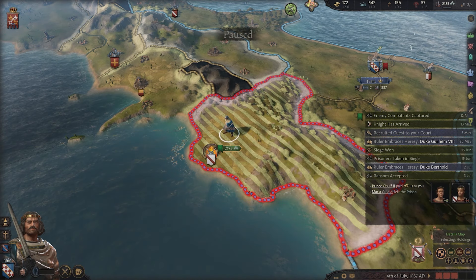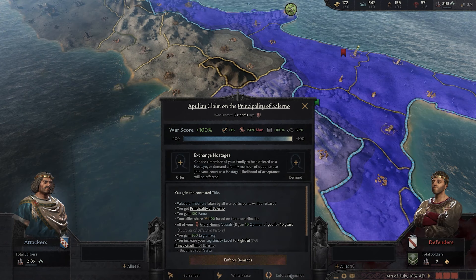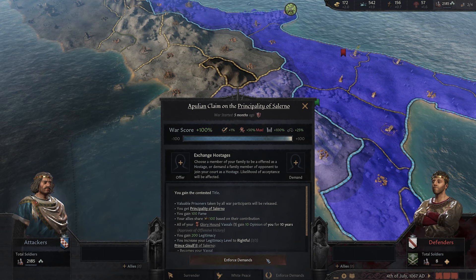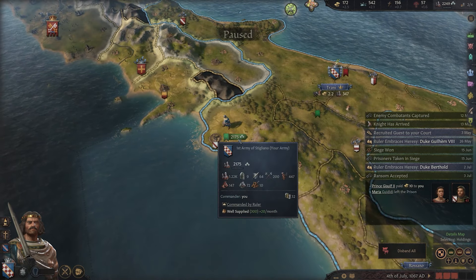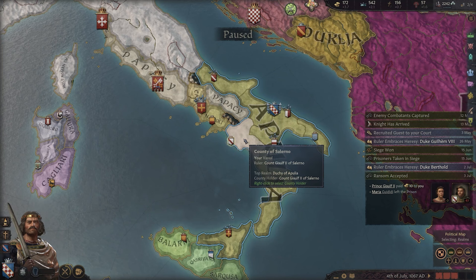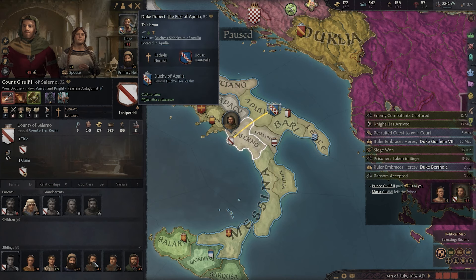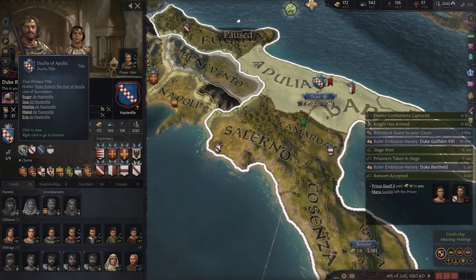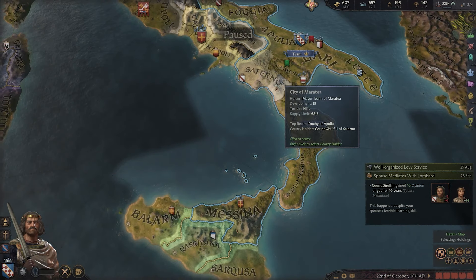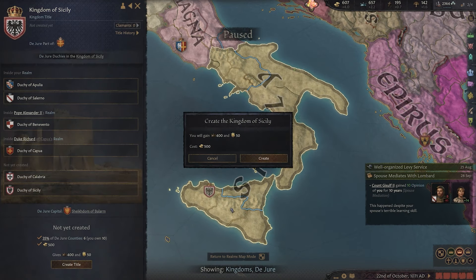We've won the battle, defeated the defending army, and begun our siege of Salerno. We hit 100% on our war score — the war score is a ticking tracker of how the war is going. We enforce our demands, gain prestige and legitimacy, and our enemy is humiliated. We disband our troops and zoom out to see that we now have the county of Salerno under our control. With that victory we now have our two duchy titles — all we need now is 500 gold to form the Kingdom of Sicily.